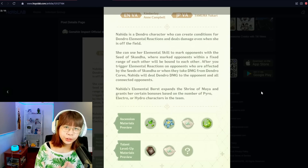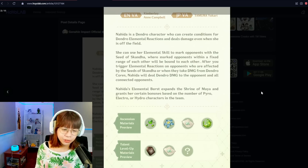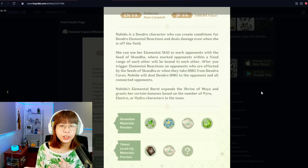Genshin also showed the materials you need to farm for her. Quick reminder on the fungi: on that pollen item you need to collect, do not use electro or pyro when you are farming those fungi. If you use those while farming them, they're going to end up dropping different fungal nuclei items instead of the regular spore/pollen that Nahida actually uses. So be very careful with that.